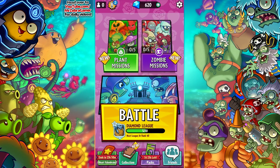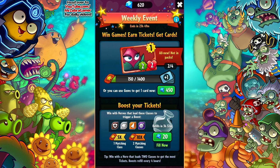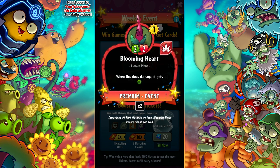What's up guys, and welcome back to Plants vs. Zombies Heroes. Today we're going to be showing off yet another Valenbrains event card with the one that's actually currently going on. This is the first time we've done an event card while it's going on for a while, if ever. But this is the Blooming Heart. It is a flower plant, and when this does damage, it gets plus one damage. It's also Kaboom plants. Sometimes we hurt the ones we love — Blooming Heart knows this all too well.